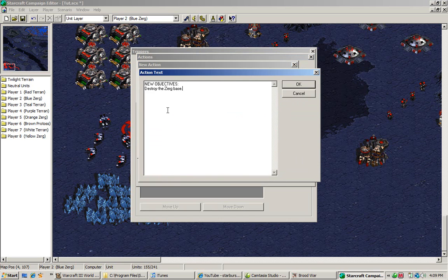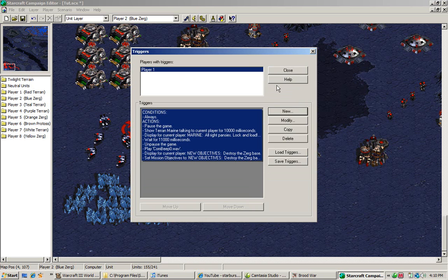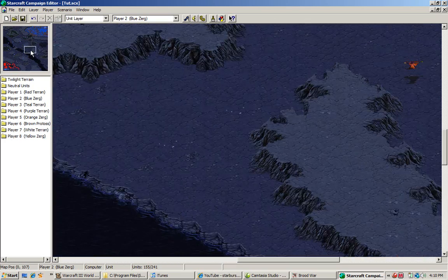Now we're going to hit set mission objectives. What that trigger does is, when you pause the game you'll see the mission objectives screen — that'll be the text that displays. So when you pause the game, hit menu, and look at the objectives, you'll see your objectives. We have that saved. Okay, that's the basic trick.